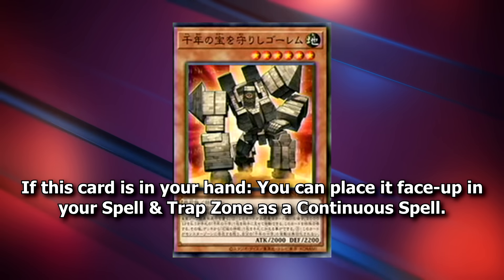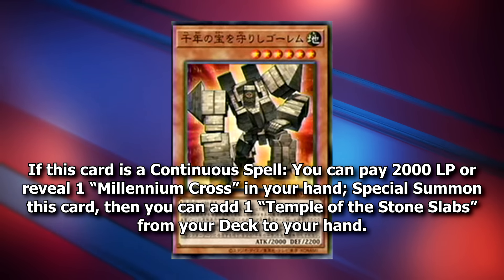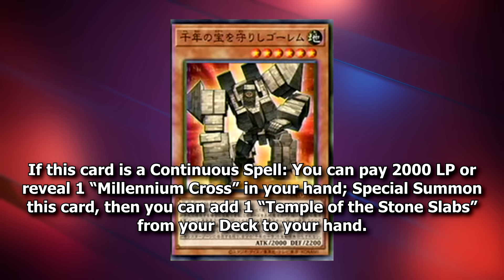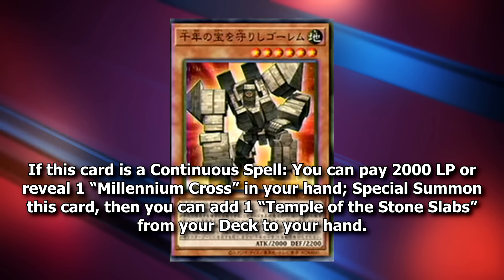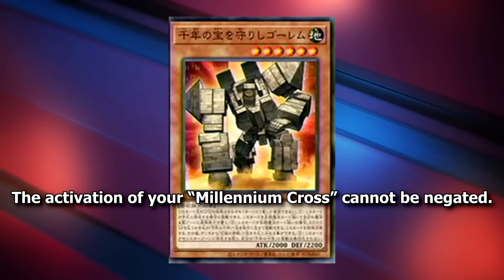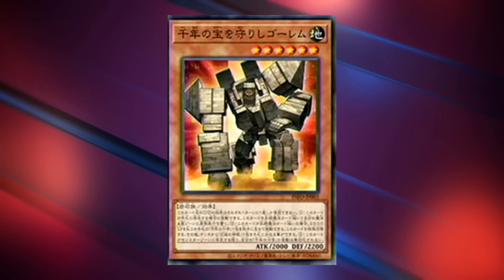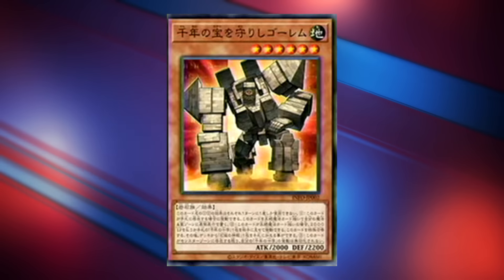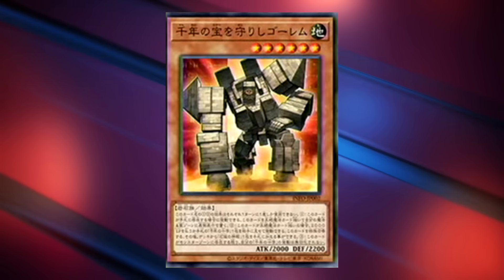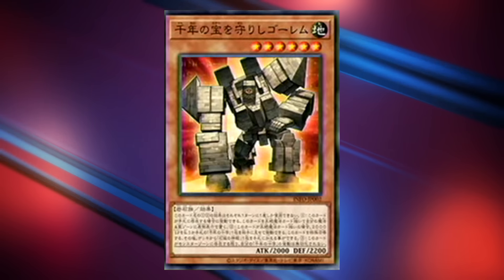Next up, we have the Golem that Guards the Millennium Treasures. If this card is a continuous spell, you can pay 2,000 life points or reveal one Millennium Cross in your hand to special summon this card, then add one Temple of the Stone Slabs from your deck to your hand. The activation of your Millennium Cross cannot be negated. We'll take a look at that Temple in just a moment — it is a field spell for this archetype — but once again here we have a free plus with the adding of the field spell. And while on the field, your Millennium Cross cannot be negated, which ensures you'll always summon that Phantom God.